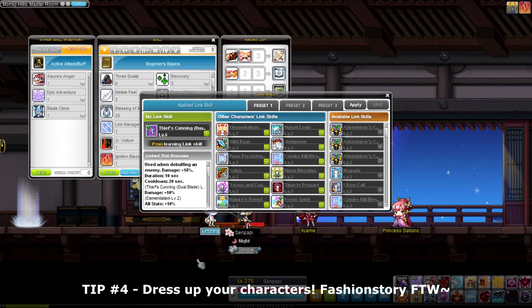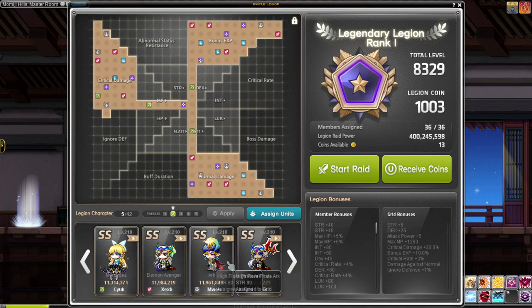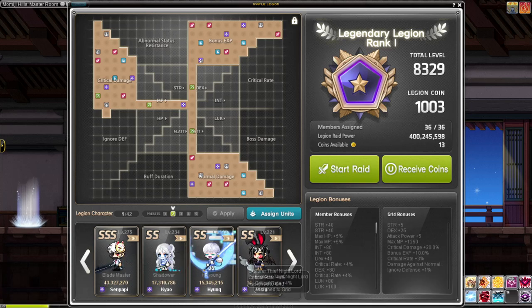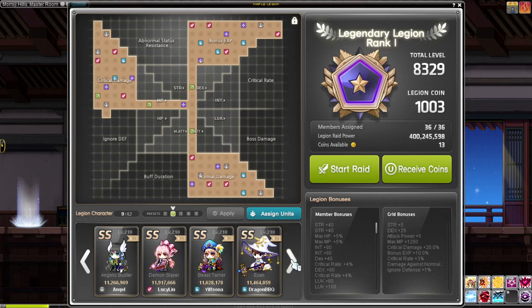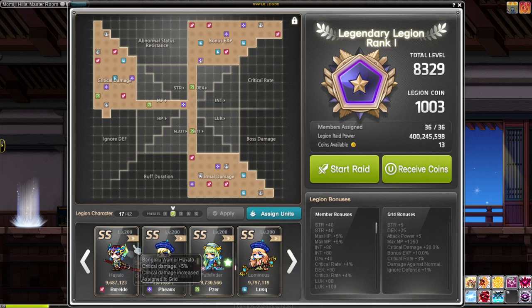Tip four is a bit controversial: I actually spend Nexon Cash dressing up my characters to motivate myself to level them. My main characters are all dressed up — my Mercedes, Demon Slayer, Angelic Buster, Kanna, Marksman, Night Walker all have outfits. If you want to motivate yourself to do Legion, dressing up your characters genuinely helps.